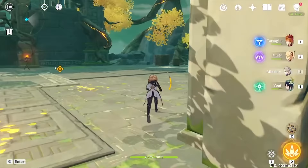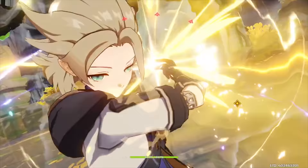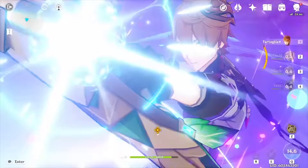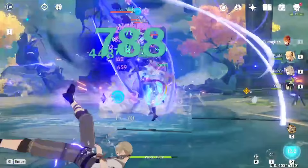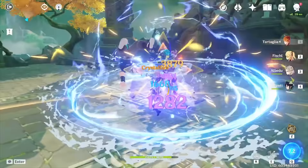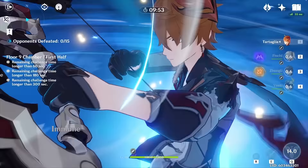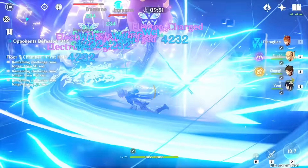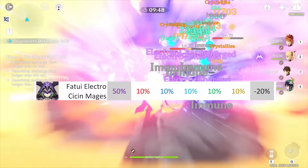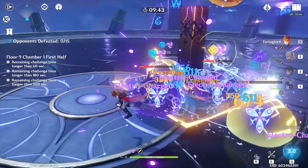Here are my 5 tips that you can use right now to do a lot more damage. Number 5 is very underrated and my personal favorite. Tip number 1 is understanding enemy resistances. Beyond the slimes being immune to certain types of damage, all types of enemies have a distribution of resistances and weaknesses against the elements. Knowing this and bringing the right characters for the fight is the difference between struggling and beating enemies easily.